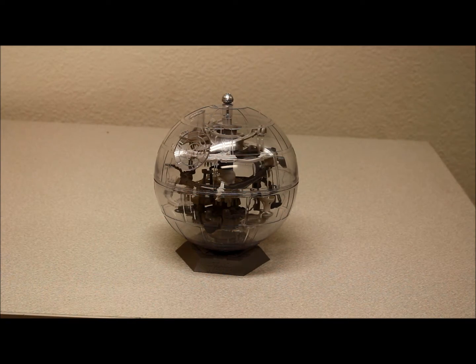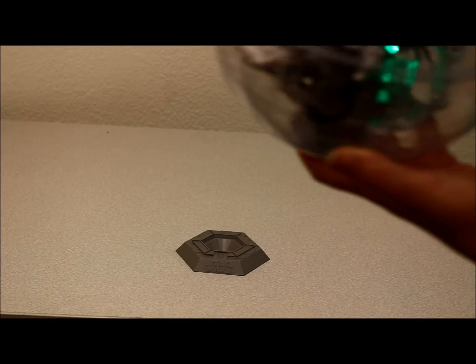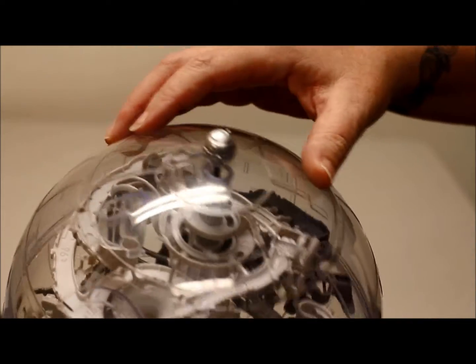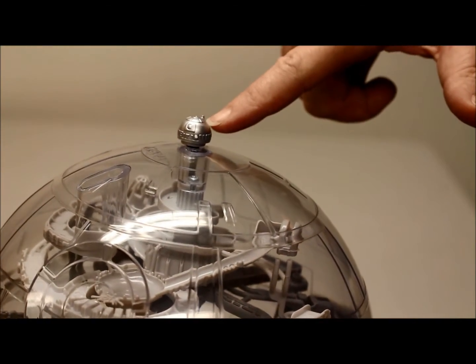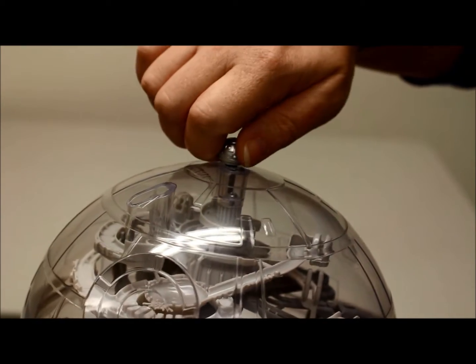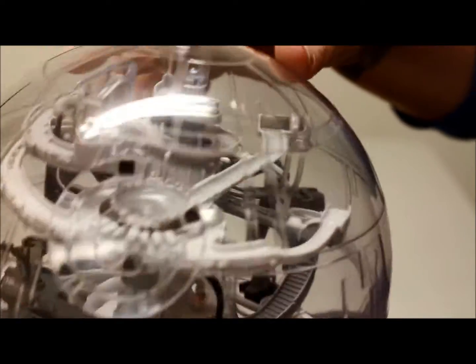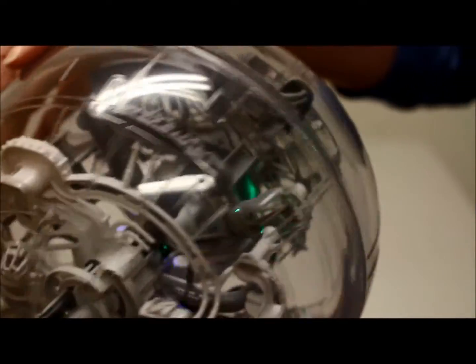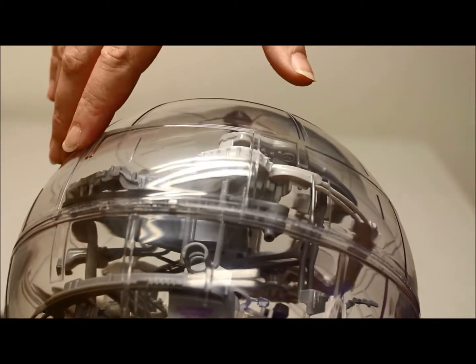Here is our Perplexus Star Wars Death Star puzzle maze. There's a little marble inside that you need to maneuver around the Death Star. There's a little R2D2 head up on top, and when you turn him, it flies this X-wing fighter around the puzzle. You need to maneuver the marble around and try to get it to the center, just like in the Star Wars movie.